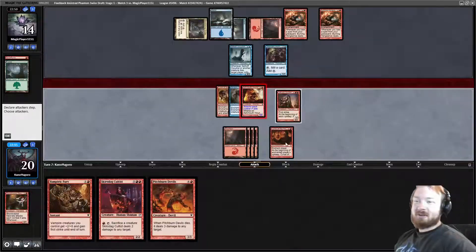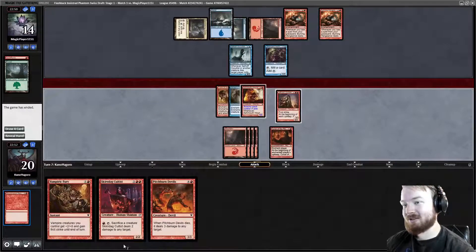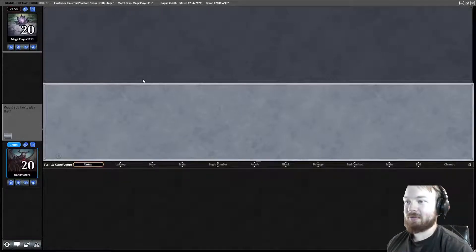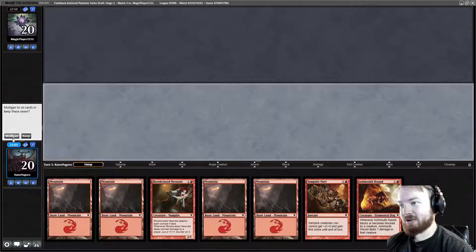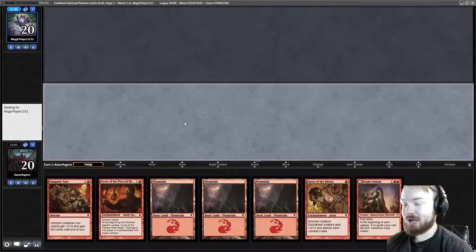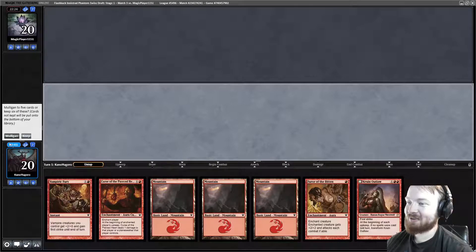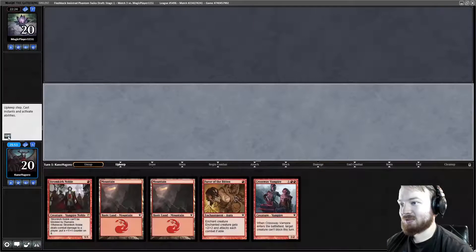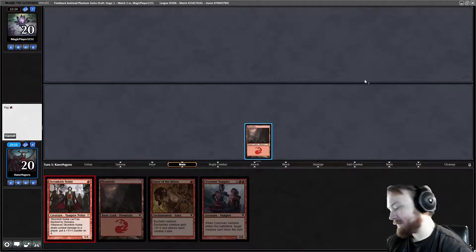They can basically wipe our board by flashbacking a spell, which is pretty low cost. I'm not gonna show them any more cards — I don't want them to know what I'm curving into. We're just gonna hope for a really fast hand. I would love to play first. Neonate, Ash Mouthhound is good, but four lands is too many and no one or two-drop — gotta mulligan. Curse of the Pierced Heart is going to be too slow. We don't even have any Brimstone Volleys for reach. Brimstone Volley was in our opening pack I think, but Kruin Outlaw was more important. We have to mulligan twice in a deck that should rarely ever have to mulligan. We're gonna put back a Mountain and Night Revelers, starting with our best one-drop. Let's hope that's enough.